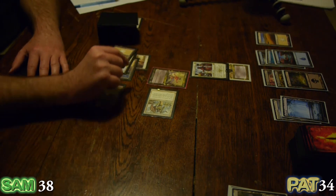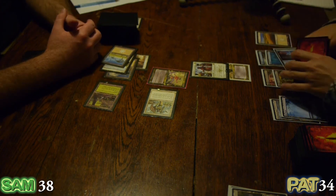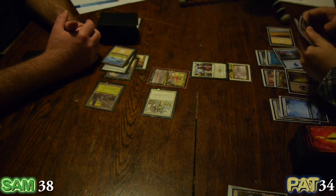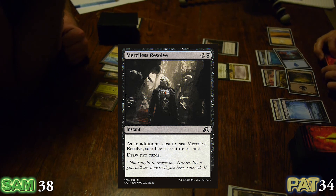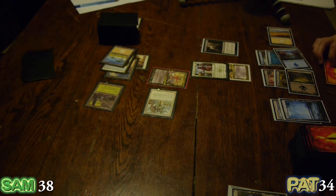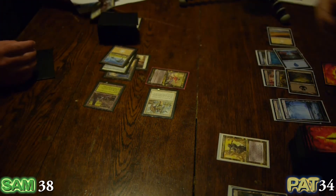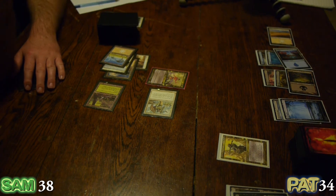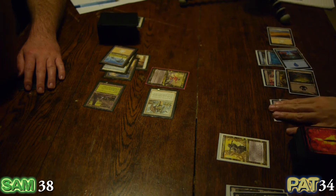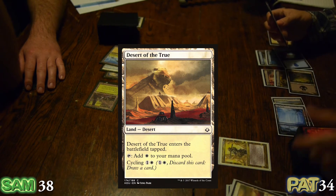Do I live on the edge? Do I live boldly? I'm going to do the crazy thing — I'm going to Merciless Resolve and sac my Commander. As an additional cost I must sac a creature or land to draw two cards. I will sac Dakon Blackblade. He is now free from the Consulate's clutches. While it's still your turn, I'm going to cycle my Desert of the True and draw a card.